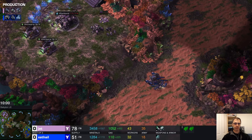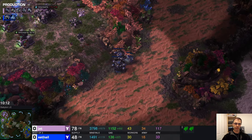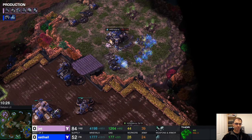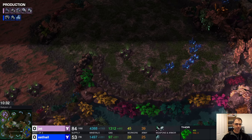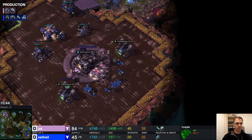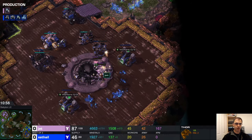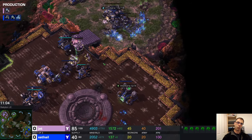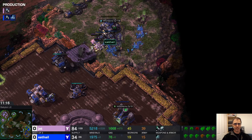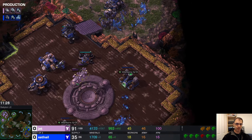This drop could just end the game because Zaythold only has these couple of thors on the other side of the map with nothing at home. One thor has just popped out but I think it may just leave as the medevacs come in. The drop is going to clean up roughly all of the SCVs - the main CC goes down, and with no SCVs to repair, the thors should go down quickly too. The other thors come back but it's going to be a cleanup.